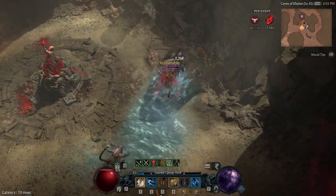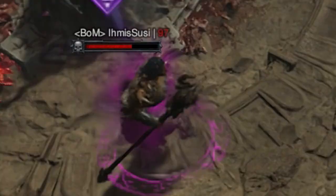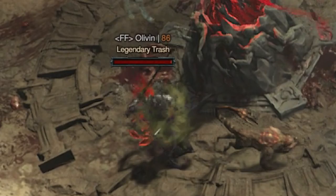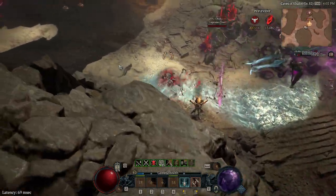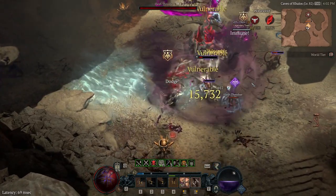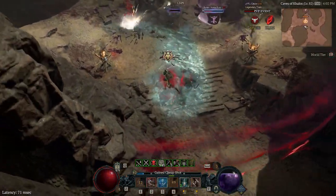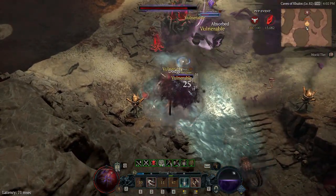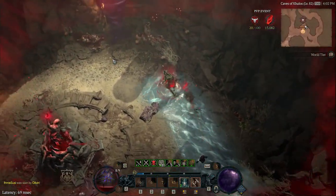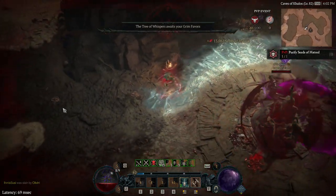This was an interesting engagement — started with a level 97 Bulwark Druid, but then the Necromancer showed up again. This build doesn't do a whole lot to Barrier, so I wasn't doing much to the Bulwark Druid and was just trying to CC him down, kind of wanting the Necromancer to kill him. I tried taking out the Necromancer but couldn't because of Bubble. With no cooldowns and low health, I just ran around to get my stuff back. The Necromancer ended up killing the Druid.